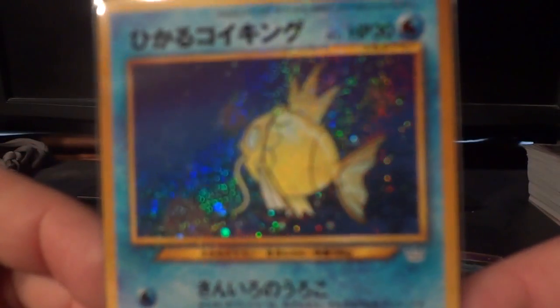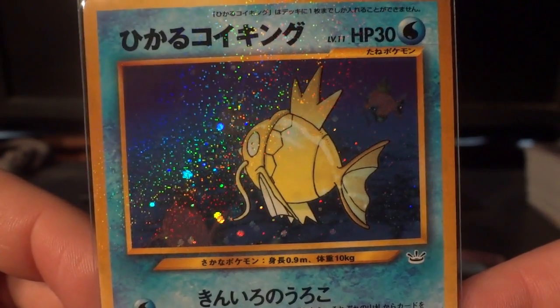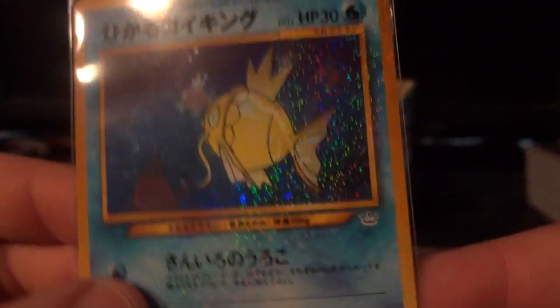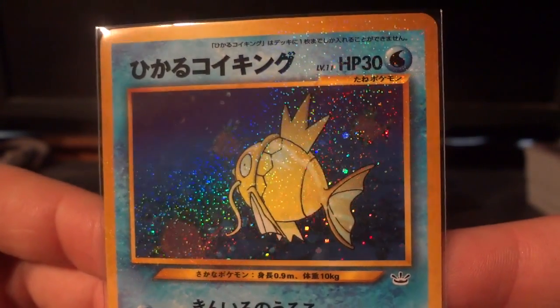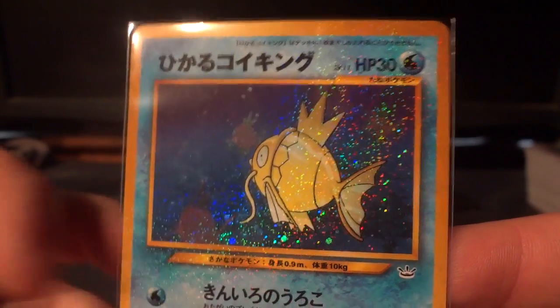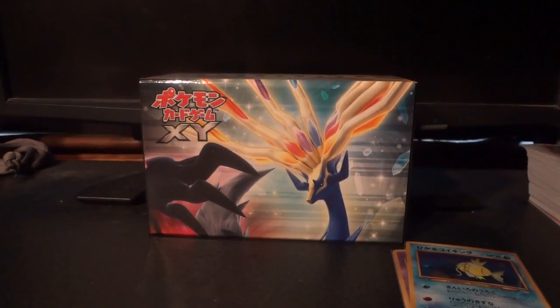From Neo Revelation, the regular — I suppose you would call it — Shining Magikarp. You can see the rarity symbol down at the bottom, the triple star holofoil, so you know that it is the set-based one, even if you didn't know that the difference in artwork does change. And you will see what I mean by the difference in artwork when you see Neo 4.